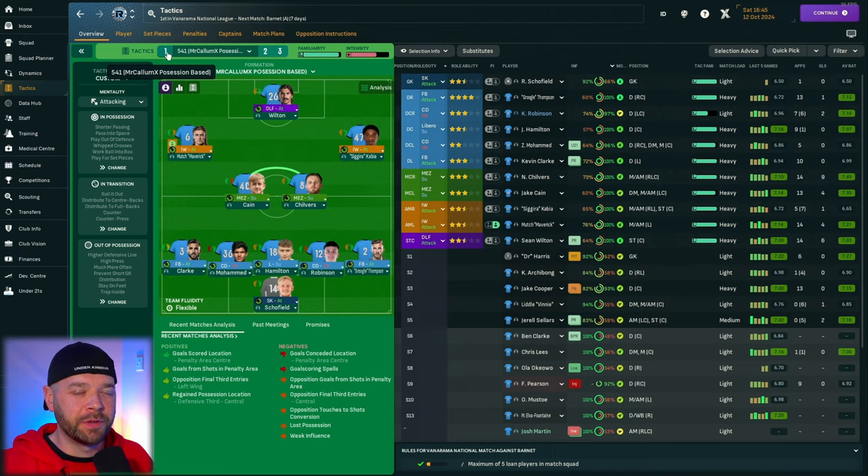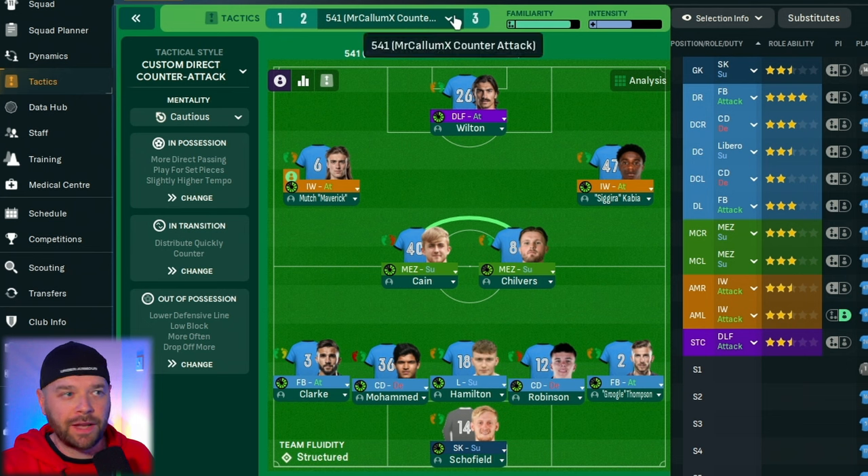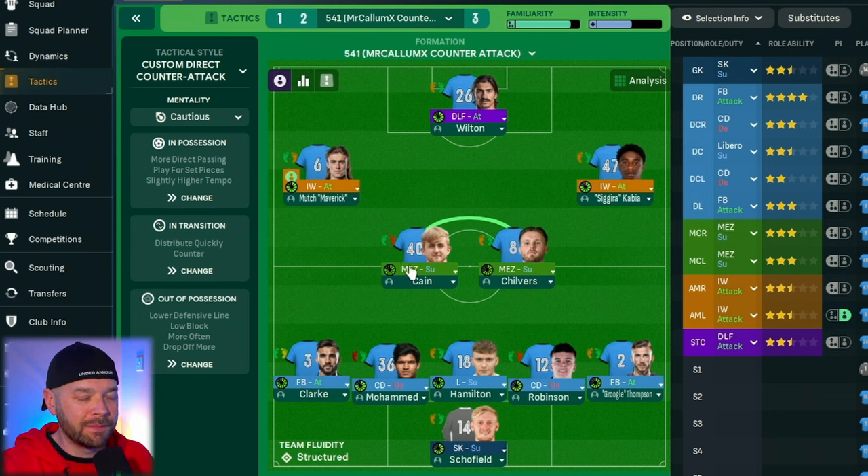A little spin-off from this — when I have more than one tactic, which you should definitely have and should train at the top, I always make sure they are playing in the same position. As you can see here, Kane is playing as a Mezzala. If I go to my number two tactic, which is a more counter-attacking one, he's still playing as a Mezzala. The difference is the instructions he is given — the mentality changes, but the position and roles do not.